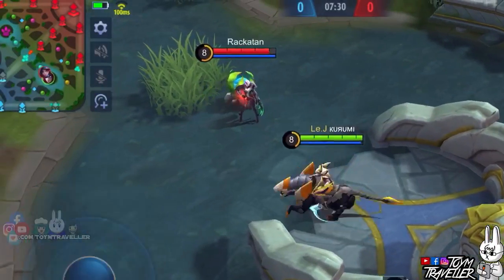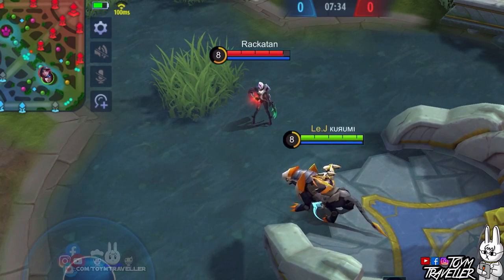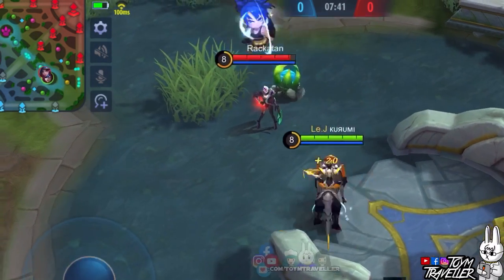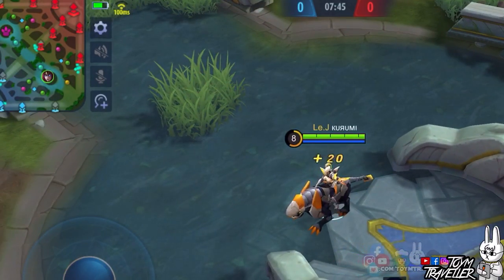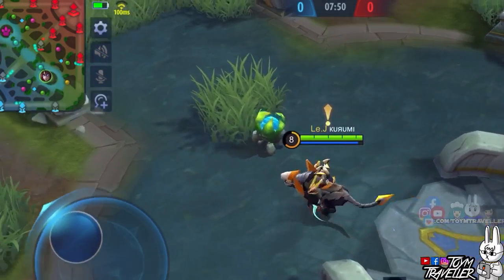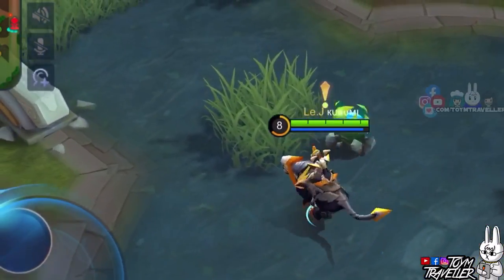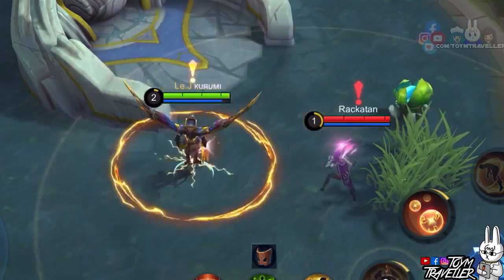Here we are again with our experiments. We have our favorite lab rat, Rakuten, to demonstrate some heroes that could be either a threat or food to Natalia. First, let's have Irritel. Irritel's second skill deals an area of effect damaging roar around her. As mentioned earlier, taking damage will take you out of the concealed state. The range of Irritel's second skill is really wide, so if Irritel sees an exclamation above her head, it would be safe for her to use her second skill immediately to reveal you from the concealed state. The same goes for heroes with big area of effect skills like Kaja.